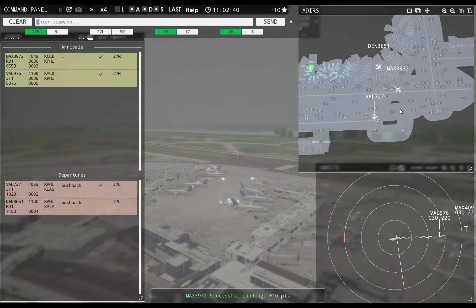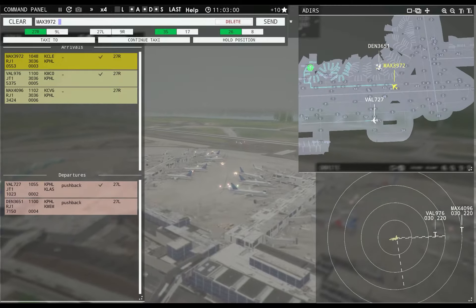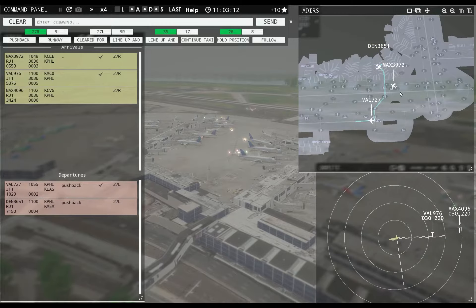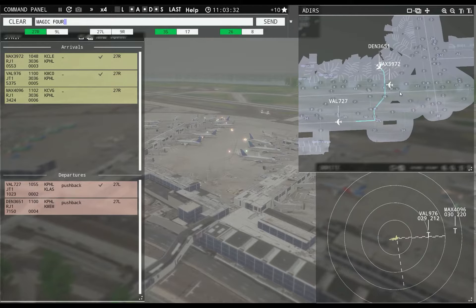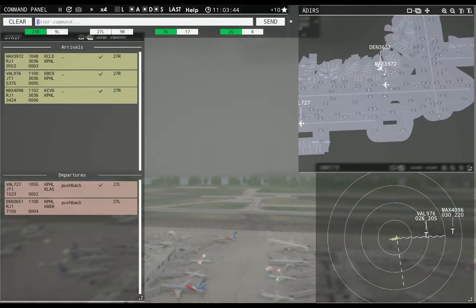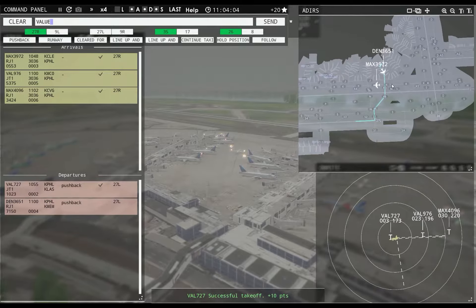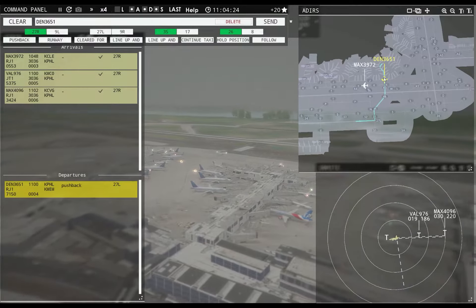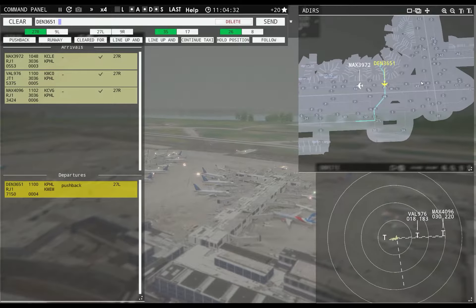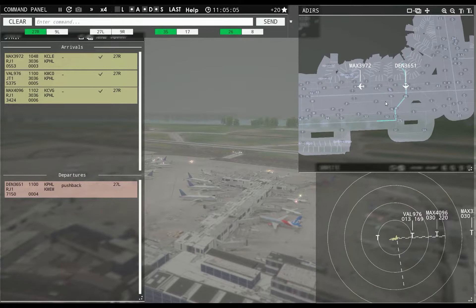Philadelphia ground, Finale 3651 ready to taxi, taxi to apron. Denali 3651, continue taxi. Magic 4096, runway 27 right, cleared to land. Continue taxi, Finale 3651. Runway 27 right, cleared to land. Value 727, contact departure. Denali 3651, continue taxi.